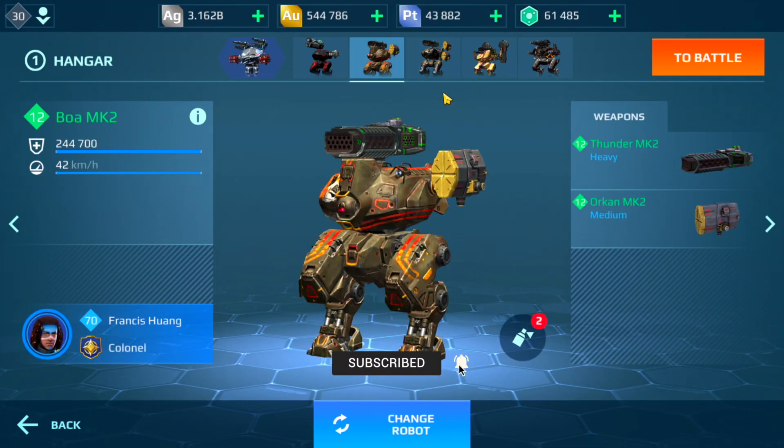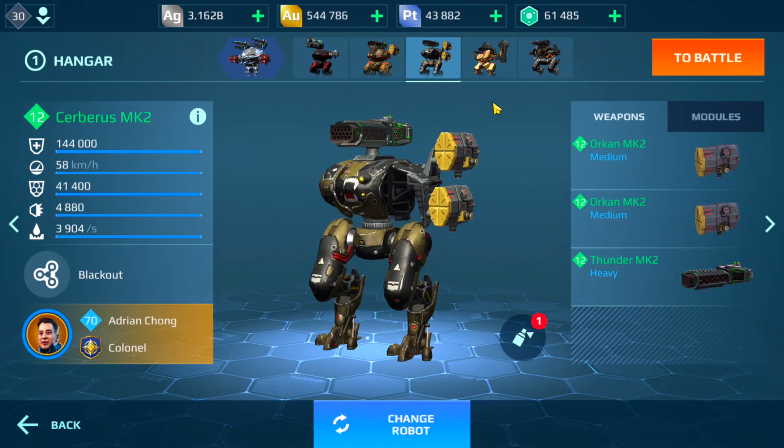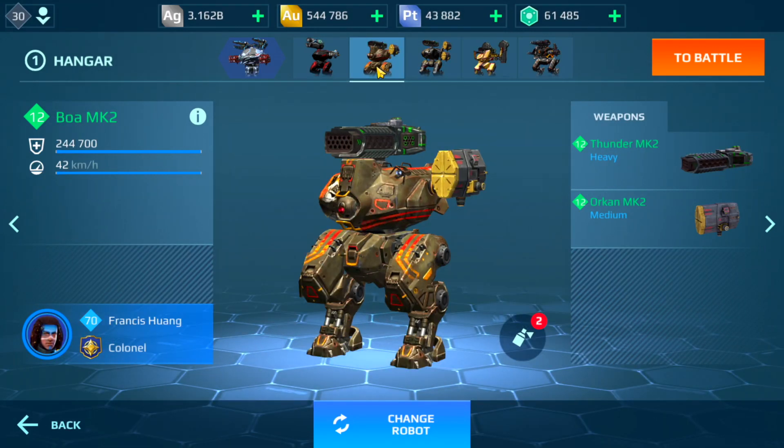They look really similar. One has one medium, the other one has two mediums. This has obviously the Aegis shield and the ability, but the design kind of looks the same. So we're going to be running the Boa today. Man, it's been ages since I've run the Boa.